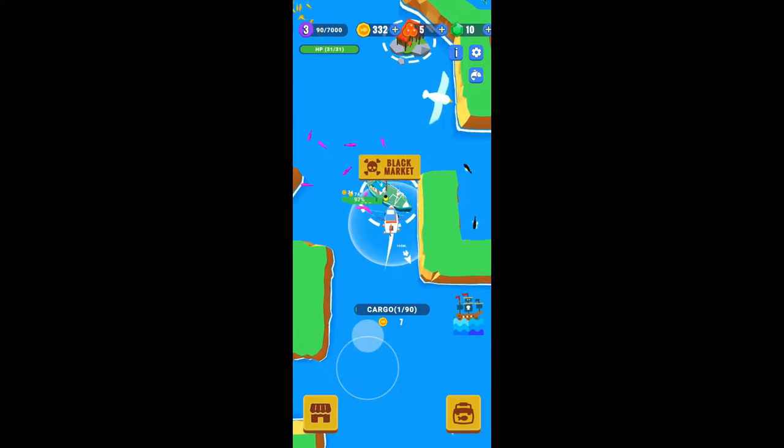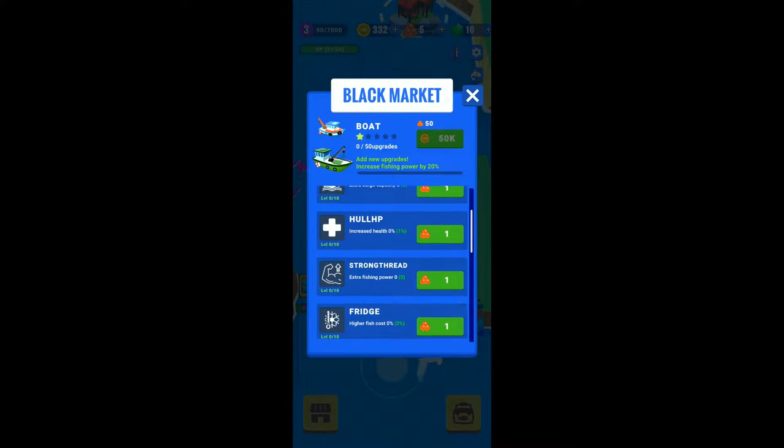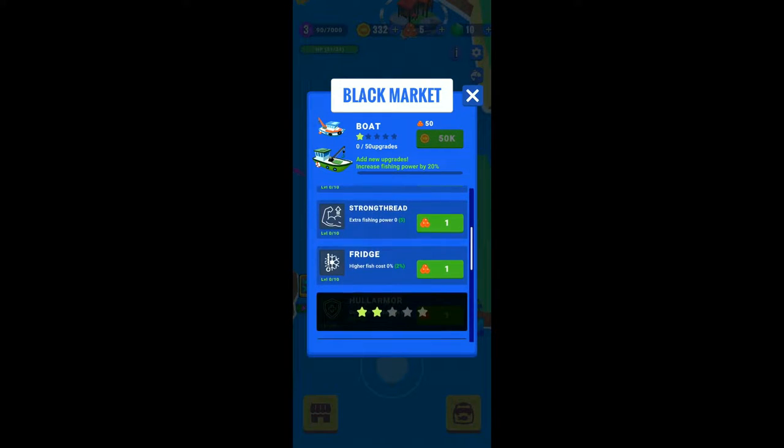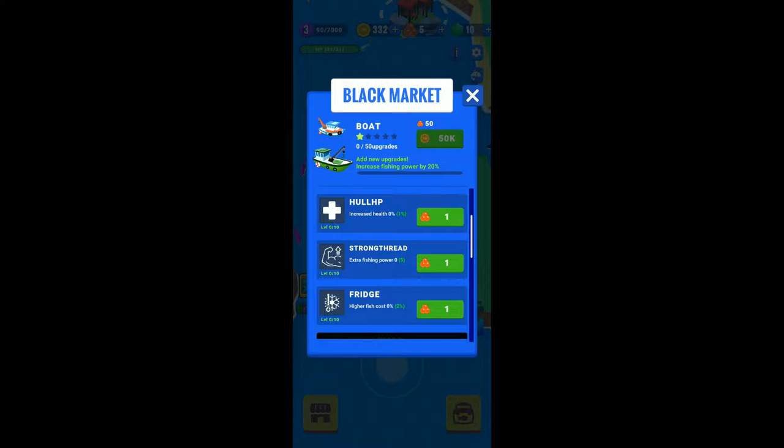We will be having many upgrades in the black market: extra boat speed, extra cargo capacity, increased health, extra fishing power, and higher fish cost. These are the same upgrades copied into alien invasion. The first increases boat speed, the second increases cargo capacity, the third increases ship health points, the fourth increases attack power and catches fish faster, and the fifth increases gold earned per fish.